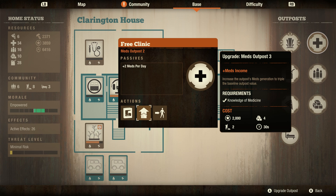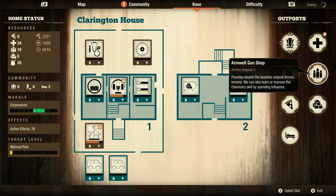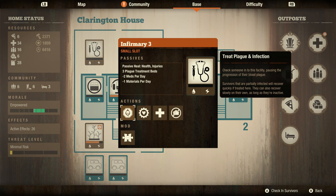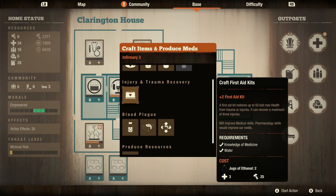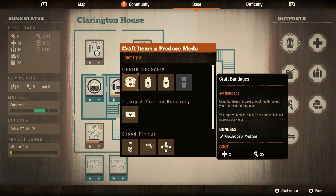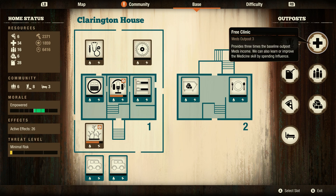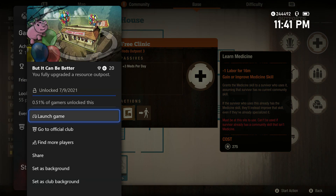We're going to go ahead and do the upgrade to the meds outpost. While you can grow meds, you can also use a lot of meds when making things like plague cure in bulk, or crafting injury kits and first aid kits — which takes quite a bit of medicine to craft. It also takes a fair amount of meds and plague samples to craft bulk plague cure. And now, if we look at the Free Clinic at level 3, there's our achievement — 'But It Can Be Better.' All you had to do was those two upgrades to one outpost.